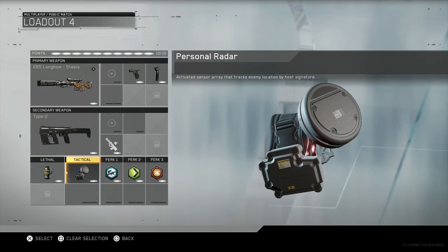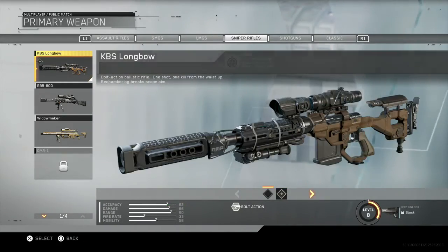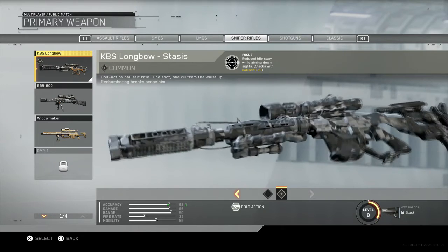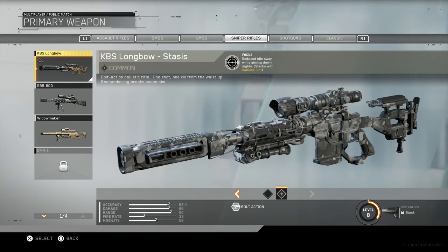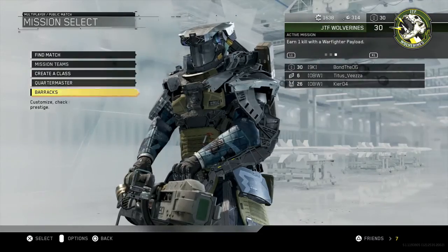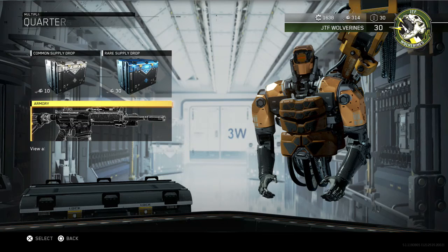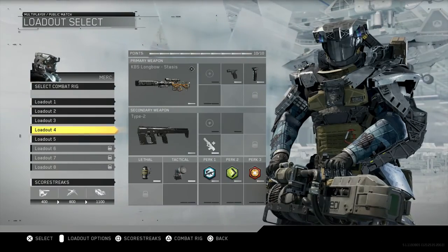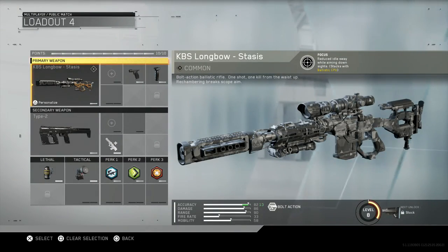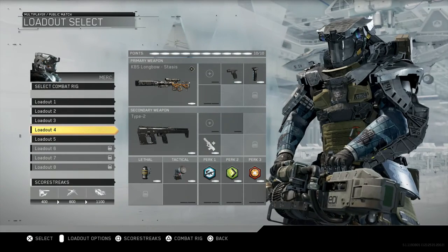That is basically just the best trick shot class I've got. You kind of want to switch between these two on the d-pad — I've got the Focus, which gives reduced idle sway while aiming down sights and stacks with the ballistic CPU. You basically want to go to your armory — the Quartermaster Armory — where you can just upgrade your snipers or any gun in the game. And for the secondary, you can just use any gun, but this one switches in by holding triangle from assault rifle to SMG and vice versa.